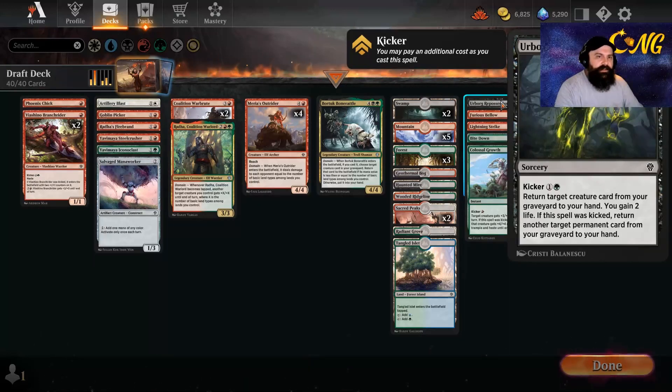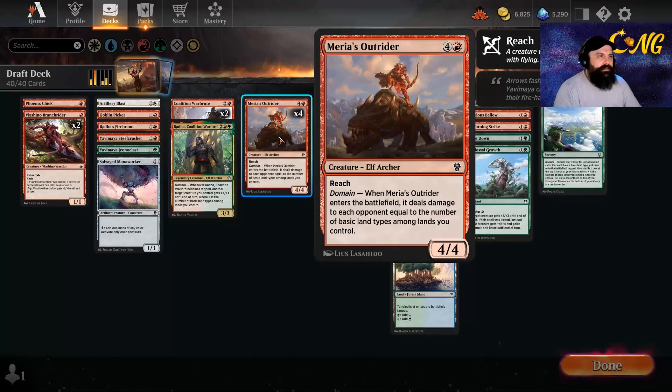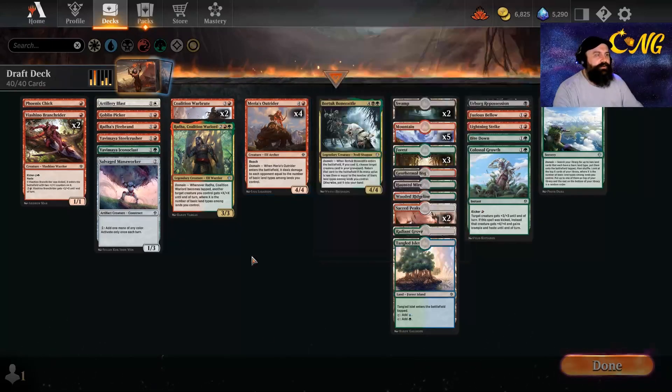We have the Urborg Repossession to allow us to return a creature from our graveyard to our hand and gain two life. We can kick it then get any permanent from our graveyard back to our hand. The goal is to keep bringing out the Outriders, but it's also a little life gain for sustain.